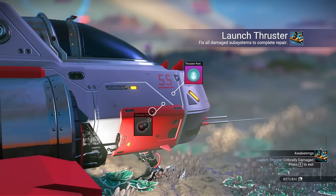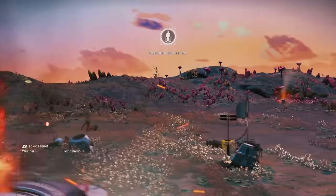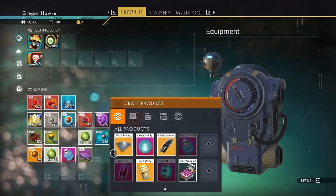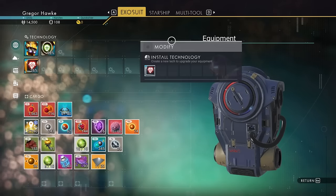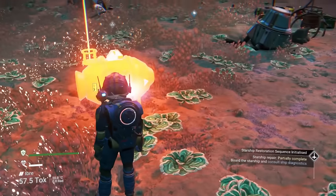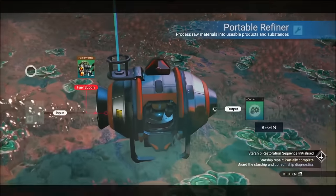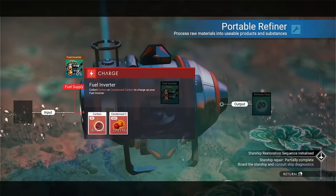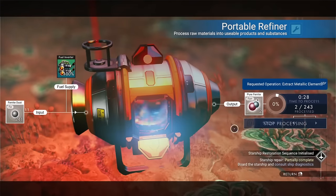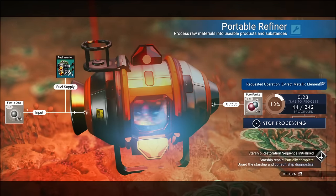Slap the plate and the jelly in there. But what about the pure ferrite? It's actually quite simple — just hop out of your ship. You're going to need to create the portable refiner, which takes a metal plate as well as 30 oxygen. Once you've placed your portable refiner and interact with it, you'll need to add some fuel in order to refine anything. Toss your ferrite dust in there and press begin — it'll turn all that ferrite dust into pure ferrite.